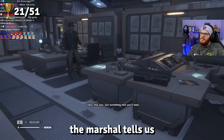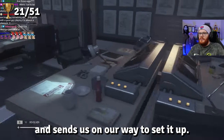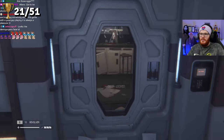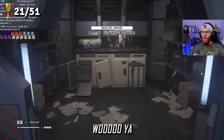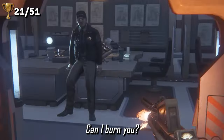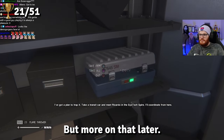Back on Sevastopol, the marshal tells us he has another plan to trap the Xenomorph and sends us on our way to set it up. Before he does, he leaves us with a parting gift — the flamethrower. But I quickly found a very creative way to bypass my challenge of not killing any humans whenever human enemies got in my way.